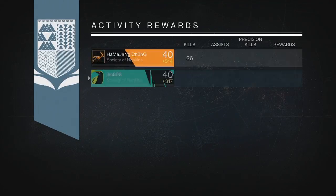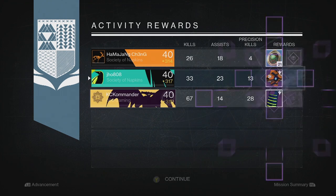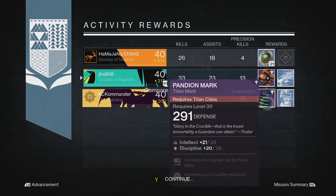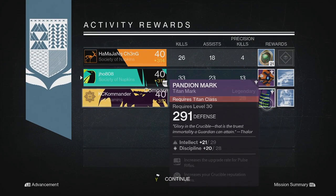Moving on to my next character on my Hunter. We ended up getting ourselves a Legendary this time — we got a Ghost Shell. My two teammates got some Strange Coins and a Class Item. Strange Coins was probably the best drop on that one.